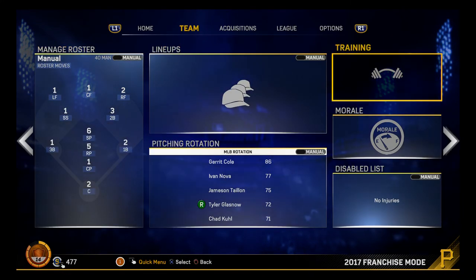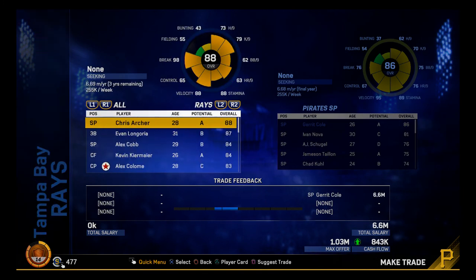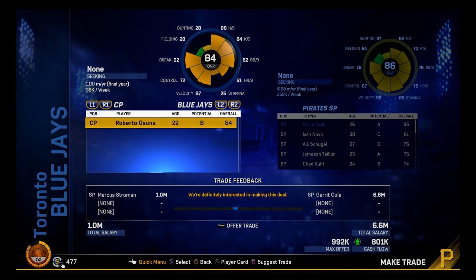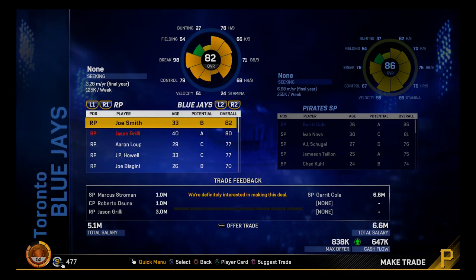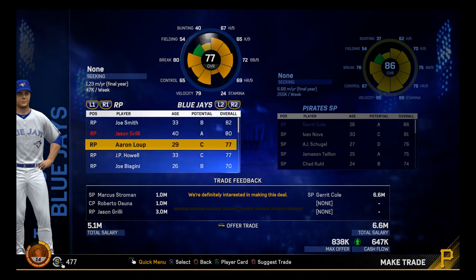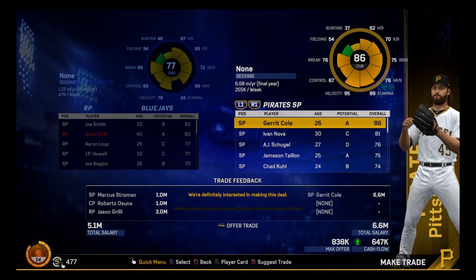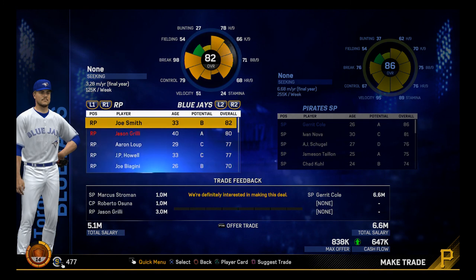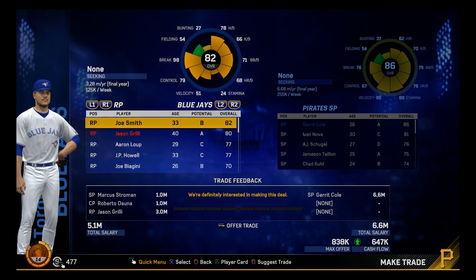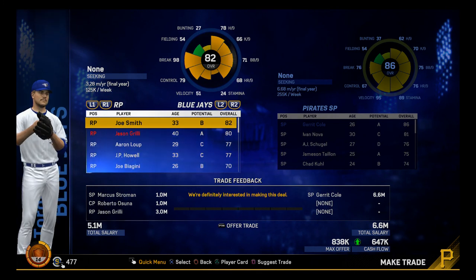Let's hop into trading. The first thing I want to do is trade Garrett Cole. I was able to do this in my other save — it was Garrett Cole for Marcus Stroman and Roberto Azuna. I can still make this trade, and I can add Grilly to it as well. So I can trade Stroman, Roberto Azuna, and Jason Grilly for Garrett Cole, which I'm definitely going to do. I don't know how Cole keeps getting these high overalls — he's like the most frustrating pitcher to have, because in real life he gets super tilted really fast in games. If one call doesn't go his way, you can literally see the effect it has on him mentally.